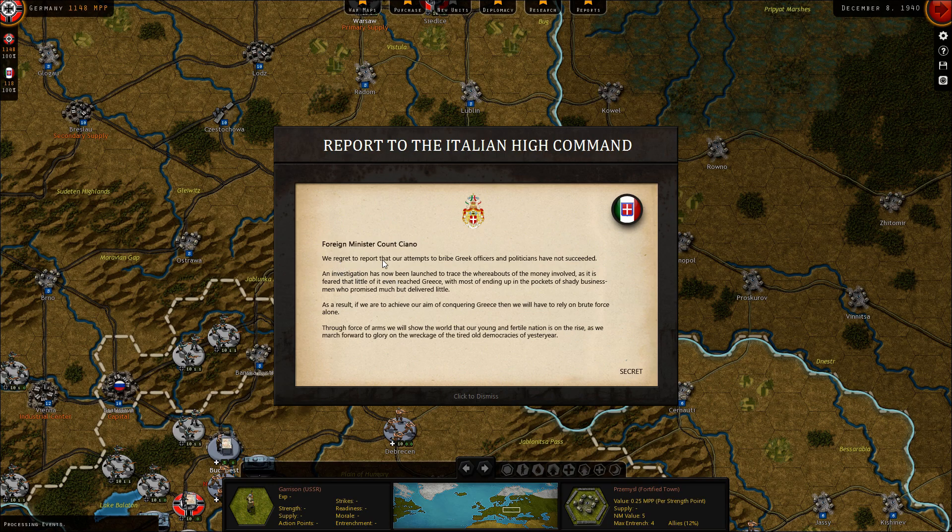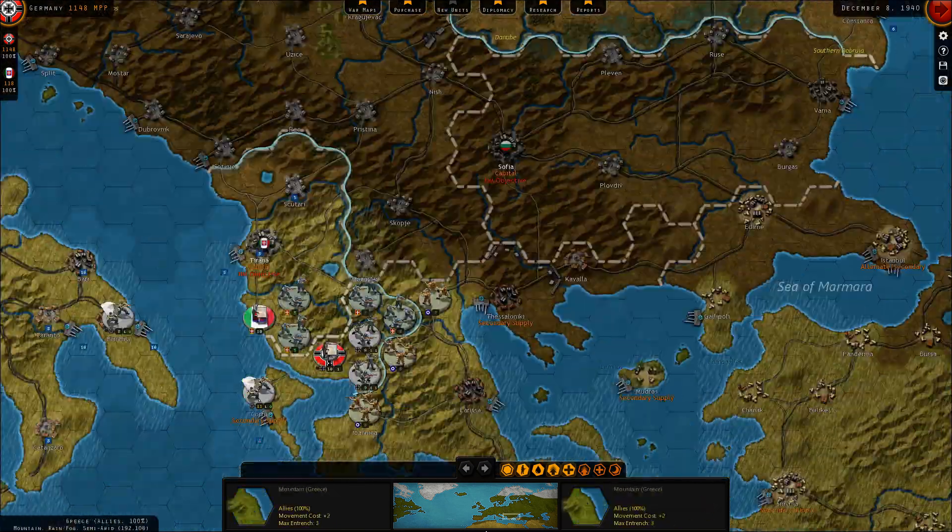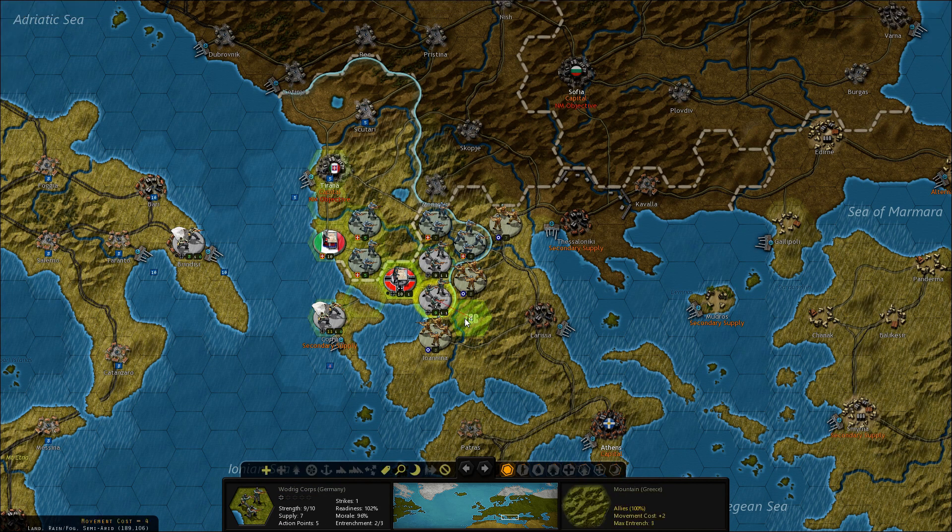Okay. We regret to inform that the attempt to bribe the Greek officers and politicians has not succeeded. An investigation has now been launched into the whereabouts of the money. Most of it ended up in the pockets of shady businessmen who promised much but delivered little. As a result, we must achieve our aim of conquering Greece by brute force alone.